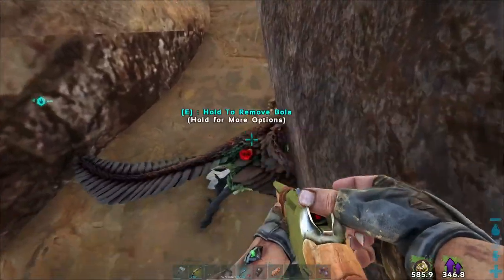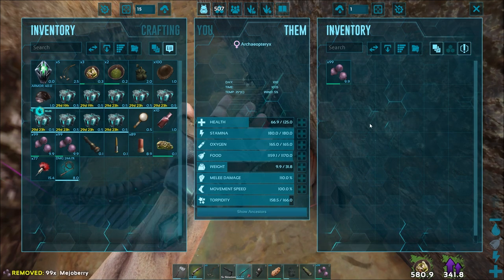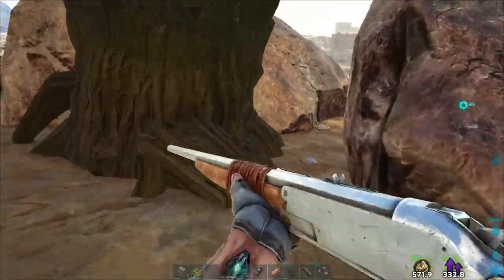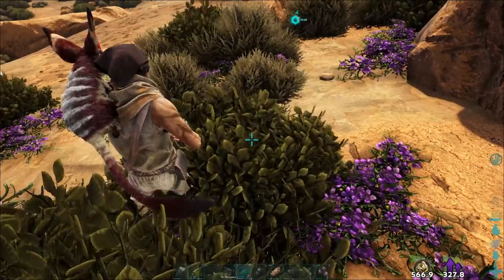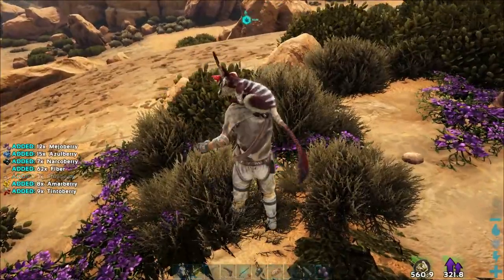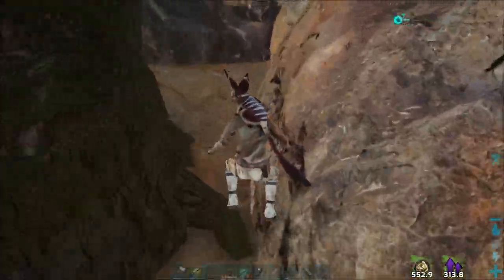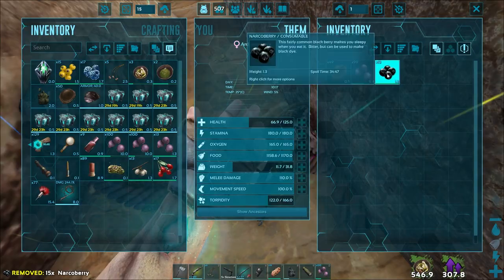We got one! Hopefully it's not dead — yes, it's out. Torpor is going quick, so you don't eat berries; you eat chitin, of all things. We'll give you that. Your torpor is really bad though — we've got to pick some narco berries. We got seven narcos. There are terror birds over that way, but I think we'll be all right. You're taming quick, so if we give you these you'll be fine.